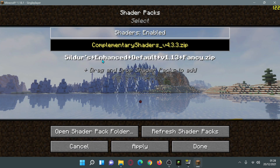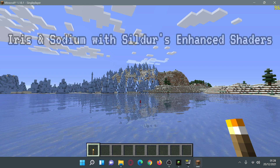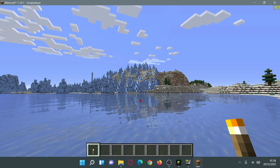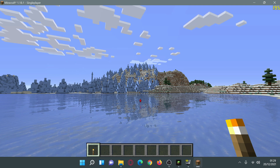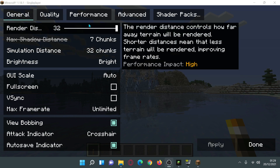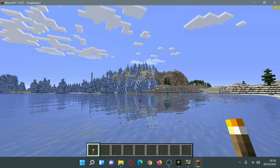Now let's select Sildur's Enhanced Default Shaders version 1.13 with Iris and Sodium. After waiting for everything to load, I'm now touching 200 FPS — slightly better than the OptiFine result with the same shader. With Iris Shaders and Sodium we're able to touch the 200 FPS mark using Sildur's Enhanced Default Shaders. The max shadow distance is controlled by the shader pack itself, but everything else is at maximum.